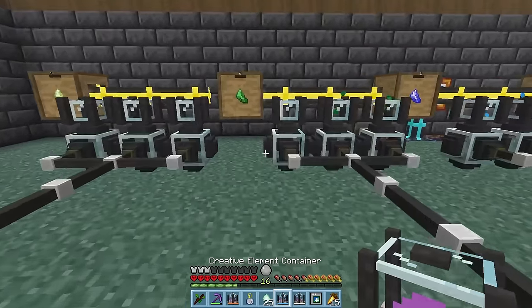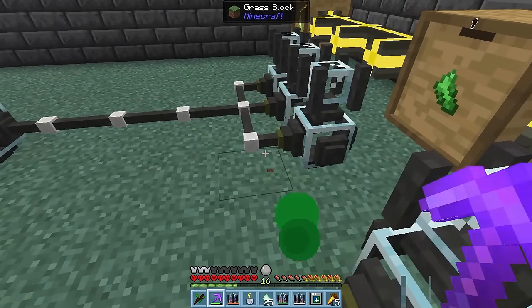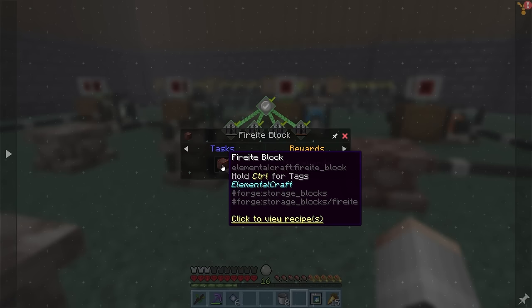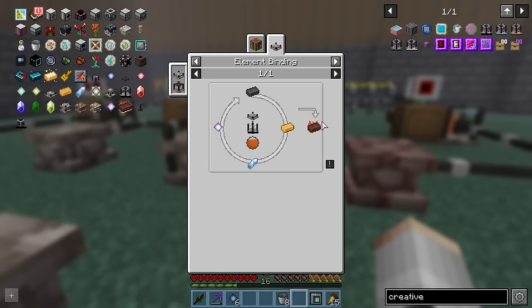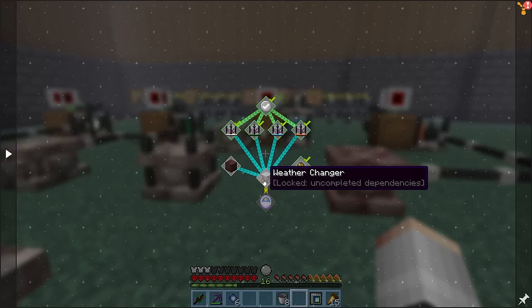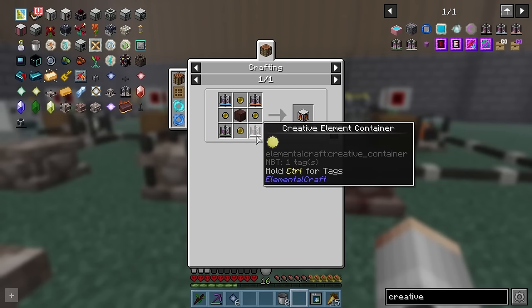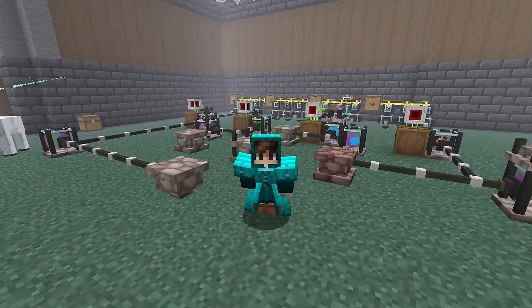Sadly, the water container messed up when it was accidentally placed next to the earth evaporator, so we're going to need to make an extra water container. But with all the creative containers made, we can move on to next needing to make a fireite block. Thankfully, much easier now we have unlimited essence. Then the very last thing we need to save this planet is going to be a weather changer. Thankfully, with the creative elements, the grind was actually tolerable this time.